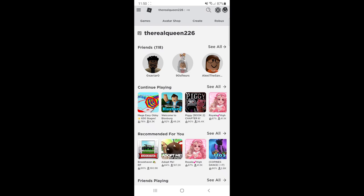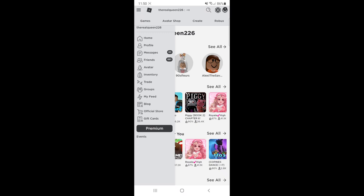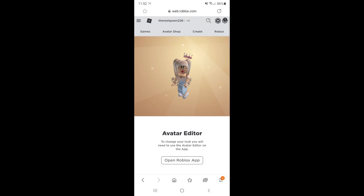After you did that, here is what comes up. So what you're going to do is go on top — there's like these three lines — press on that and then press on avatar. Wait for it to load and here we are.